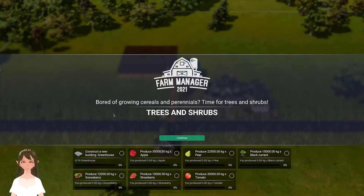Hello everyone! Today I am playing the trees and shrubs scenario from Farm Manager 2021. They want us to construct 10 greenhouses, 35,000 apples, 22,500 pears, 15,000 blackcurrants, 12,000 gooseberries, 15,000 strawberries, and 35,000 tomatoes.